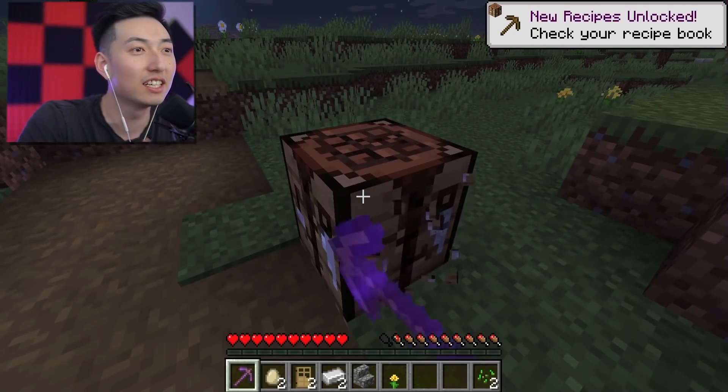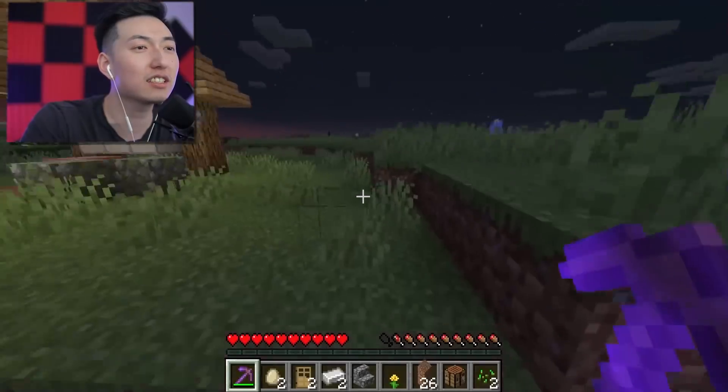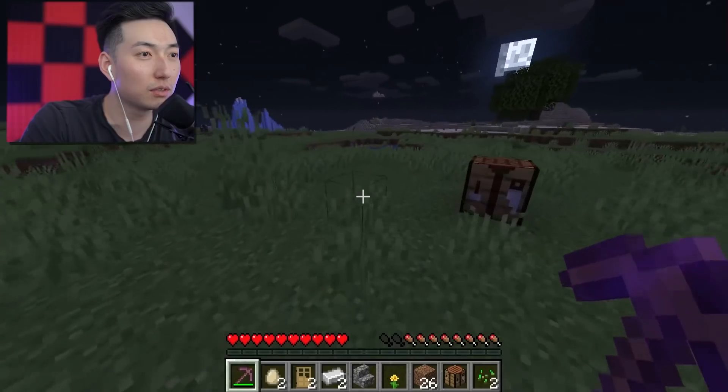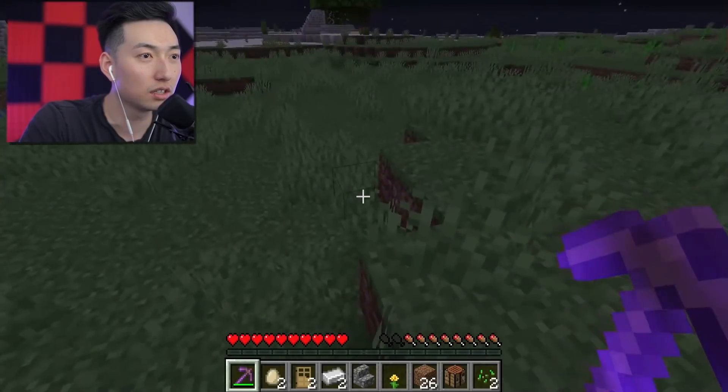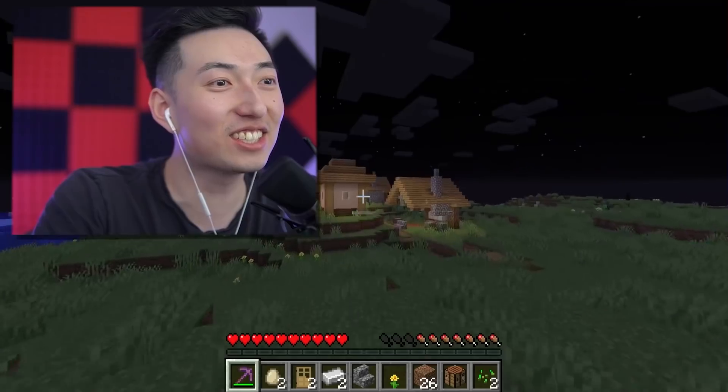Where are you at, Turbo? This wooden pickaxe is just my favorite, you know? I'm trying to find you, Turbo. There he is. All right, come over here — let's go to the village and go to sleep. I have something really awesome to show you.